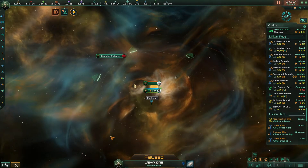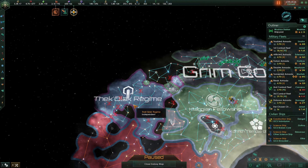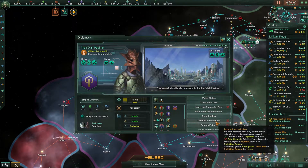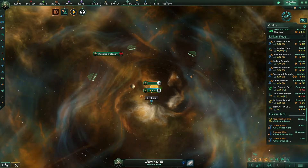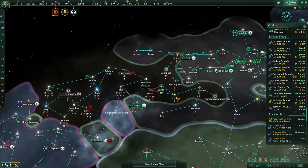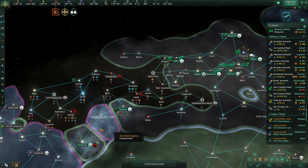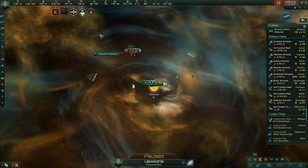These guys are probably going to come take out this station. Our borders — I was under the assumption our borders were closed. How rude. I just closed borders to them but somebody teleported back out. They're trying to grab these systems from us — we absolutely need to put a stop to that.